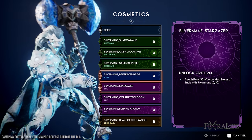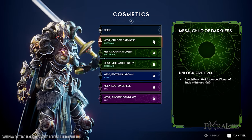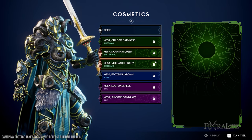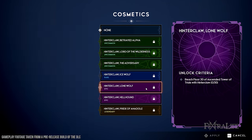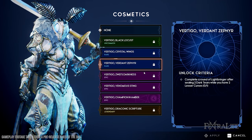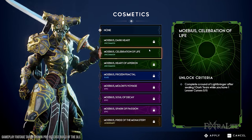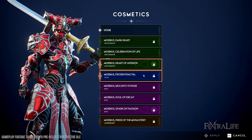Valor Plates are one of the coolest features of Godfall, and if you thought you liked them before, you will like them even more now with the addition of 86 new skins to fully customize how you look. 56 of these skins will come free to all players as part of the Lightbringer update, while 30 will be exclusive to the Fire and Darkness DLC. You can unlock skins by completing different challenges throughout missions or endgame content.